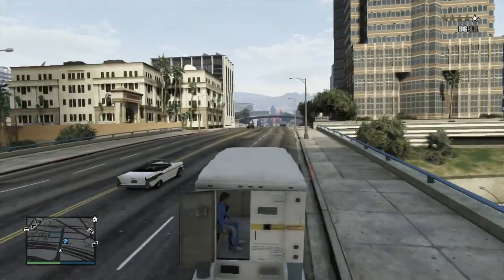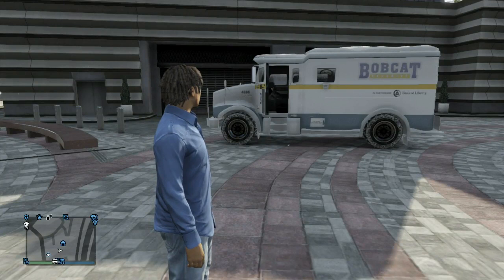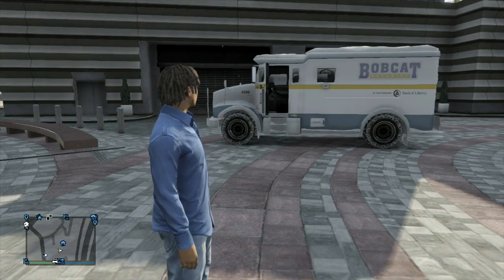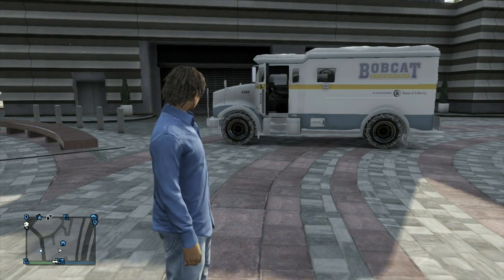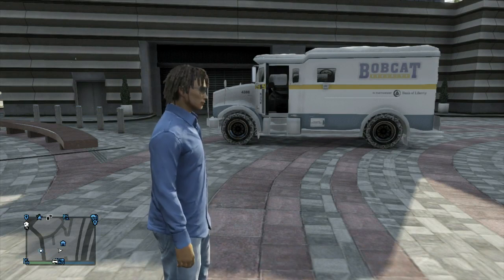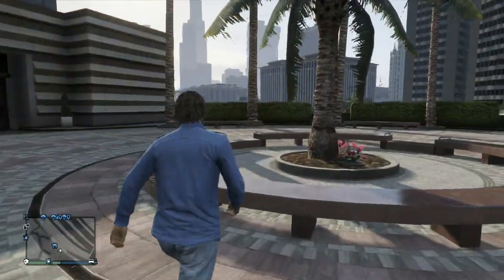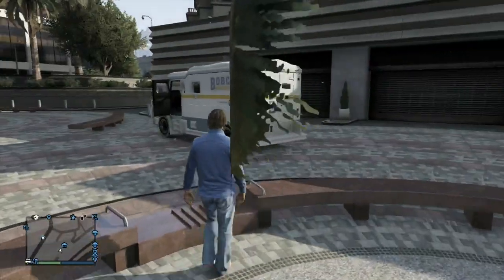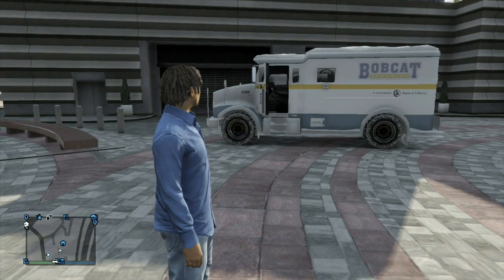The possibilities are endless with this car — it's super sick. Now, there are some things you're going to have to do to get this into your garage. Number one, you want to make sure you have this garage down here in the circle area with the fountains. This is going to be the main garage for a lot of the modded and glitched-in cars. If you guys want these cars, I'd just recommend buying this garage — it's going to be worth it.